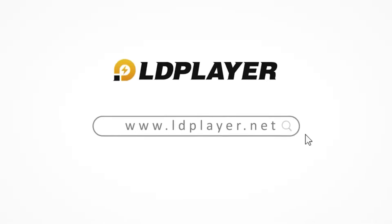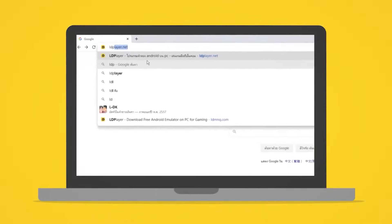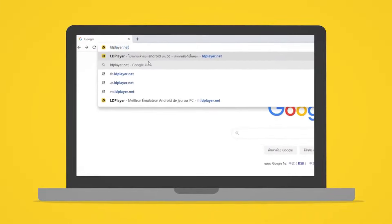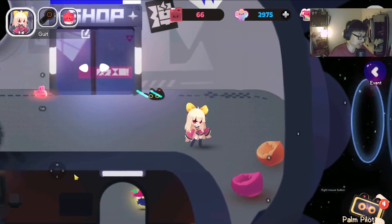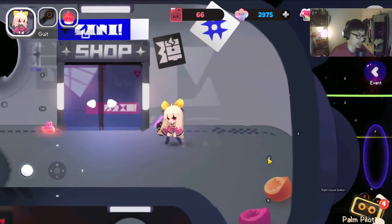LDPlayer is an Android emulator and if you guys are not aware, it allows you to play any mobile games on Android on your PC. As you can see, I'm running this on LDPlayer with my mouse, with my keyboard. You can see the bindings here — W-A-S-D to move around and then you have all of these keys going on right now.